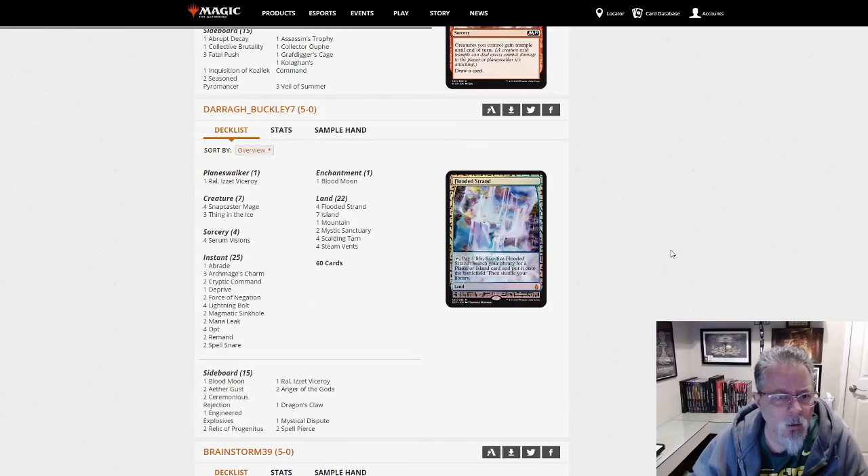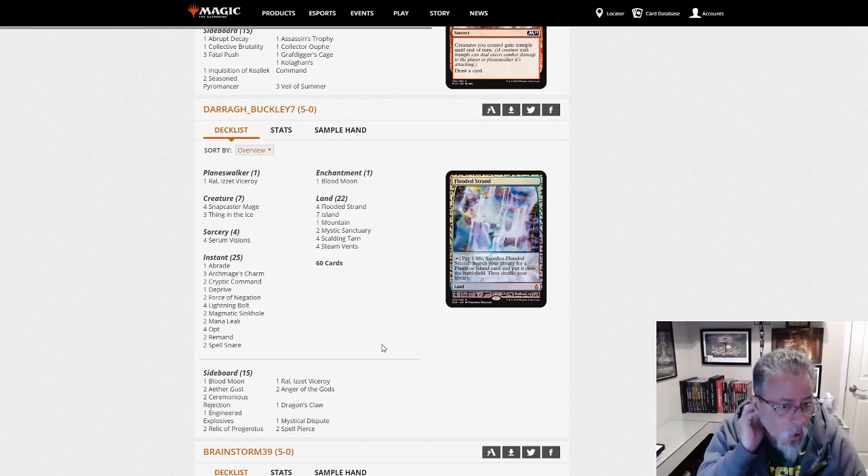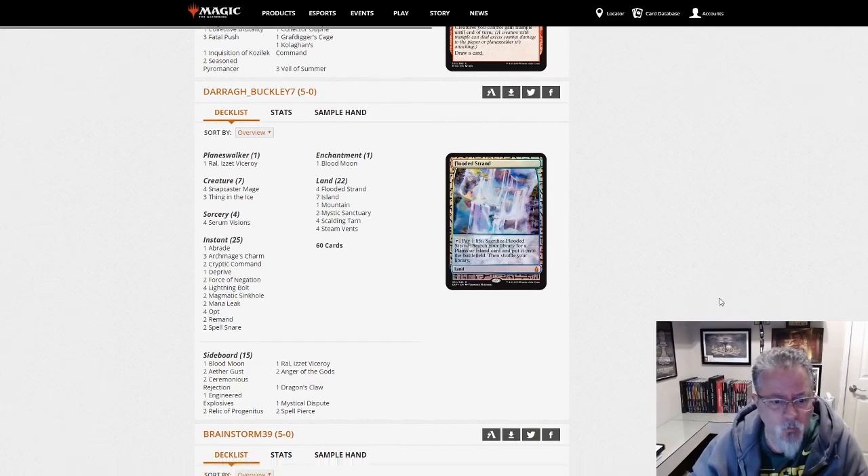Dara Buckley with Blue-Red Control. Thing in the Ice and Ral as the win cons, Blood Moon main, and just a lot of control stuff. Another control flavor for you.